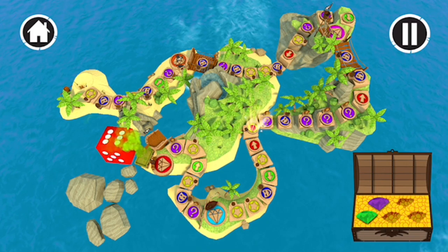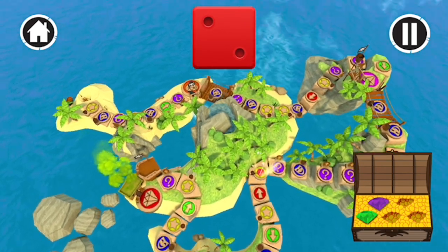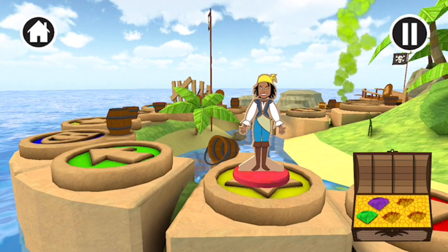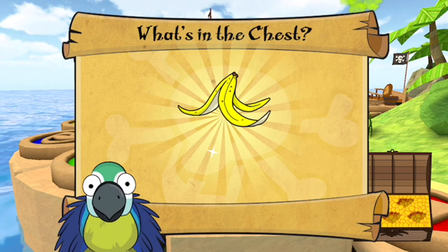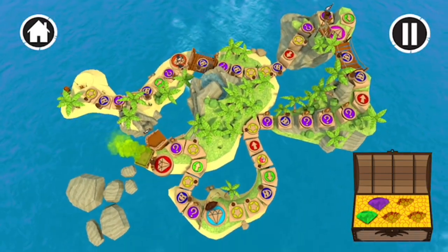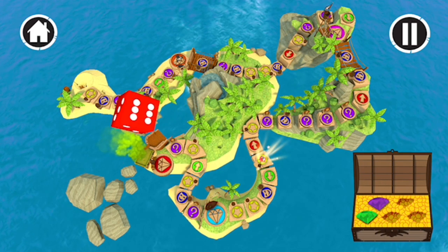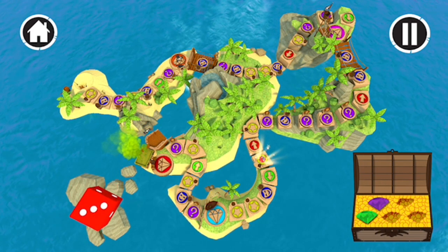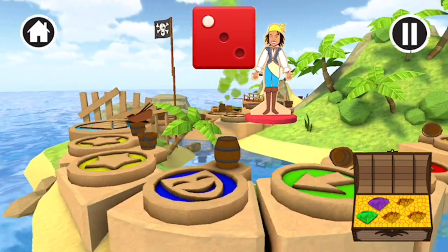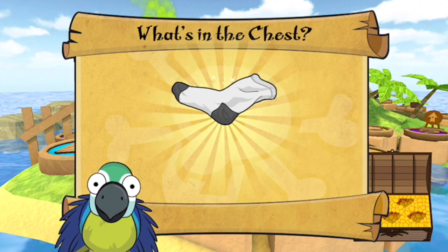It's time to give the dice a roll. You rolled a two. One, two. You found a banana skin. Tap, swipe or shake the die to move your piece. You rolled a three. One, two, three. You found smelly socks.